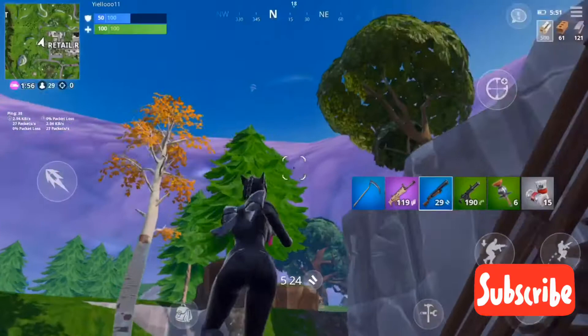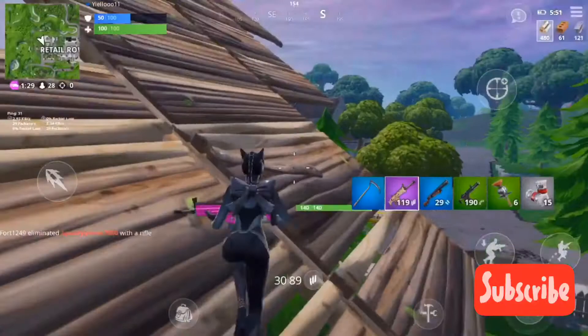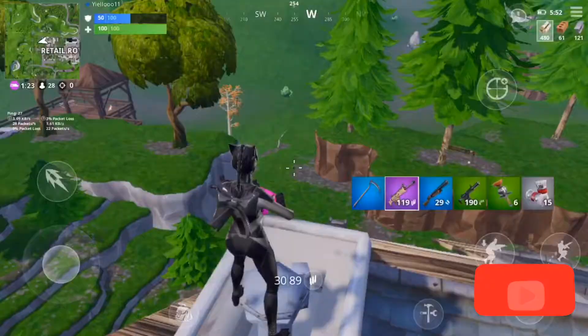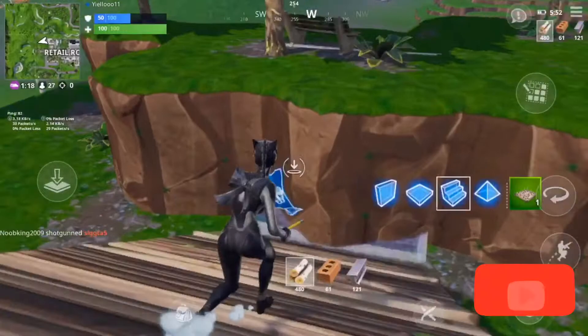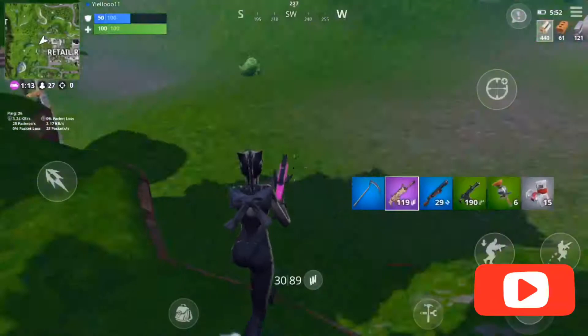31 people left, not one player seen. Oh yeah, forgot to say — if you use a support creator code in the item shop you can get this cool wrap, which is the one I'm using. I absolutely love it, I'm using it for every weapon and also for vehicles. Wait, I saw someone gliding! Let's go here, build up.